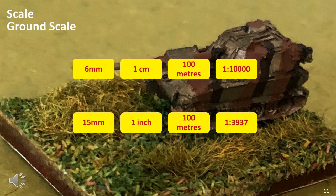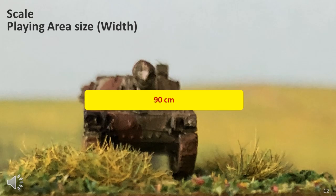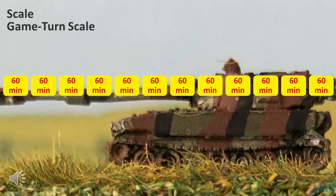The ground scale in Core Commander is 1cm equals 100m, which is 1 in 10,000 scale for 6mm figures. There is no scale for 15mm figures, but a reasonable option is 1 inch equals 100m, or a scale of 1 in 3,937. As each player will possess about 30 frontline elements of 2–3cm width, that can cover a frontage of 60cm to 90cm, so 90cm is an optimal width for the playing area. Each game turn represents about 60 minutes, and a typical game would last no more than 12 game turns, opening up a wide range of tactical situations unusual for micro-armour rules of the period.